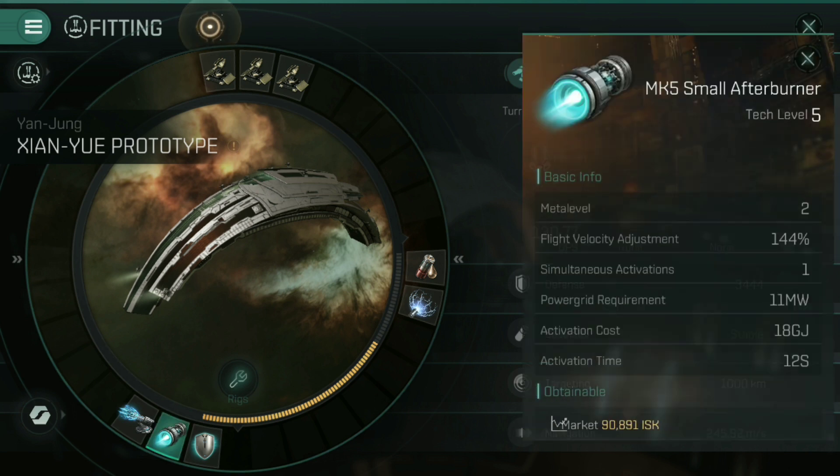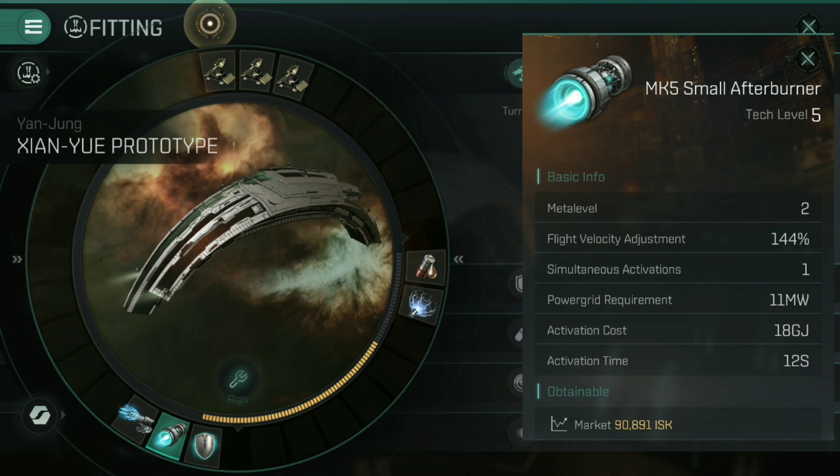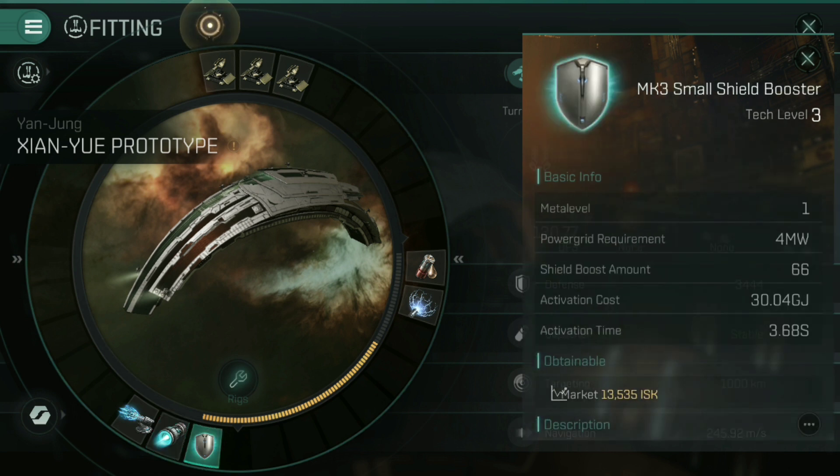Speaking of prop and tank, I've gone for a Mark V small afterburner. A micro warp drive would actually be the better choice since you want to get up close super quickly, but I didn't have one handy. Go for the micro warp drive if you can — if not, a small afterburner will do the job satisfactorily. You need a prop of some kind. A Mark III shield booster fills the final low slot — go for a Mark V if you've got one.